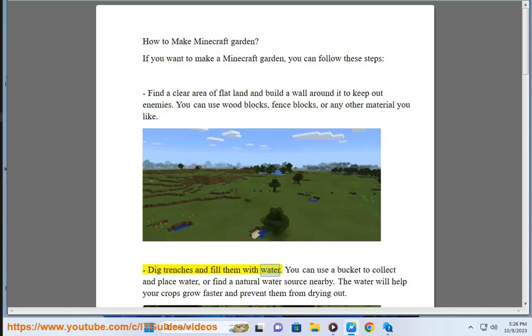Dig trenches and fill them with water. You can use a bucket to collect and place water, or find a natural water source nearby. The water will help your crops grow faster and prevent them from drying out.